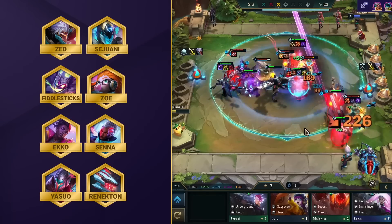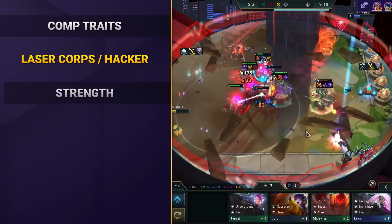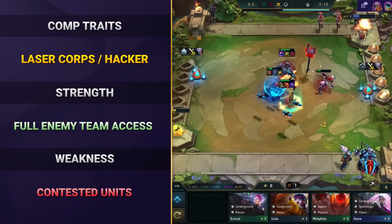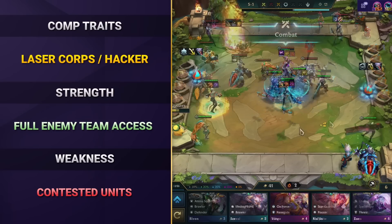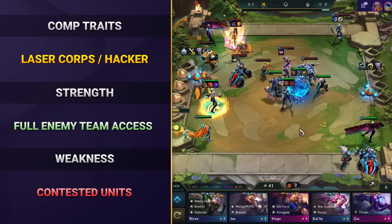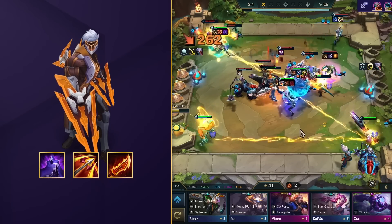Playing Laser Corpse from the get-go is one of the strongest starters in the game, so you want to level up at a regular pace whilst using Ash as your temporary item holder for Zed. Hit level 7 at the end of stage 3 and start your carry transition at the start of stage 4, by finding at least a copy of Zed and Sejuani. As Zed is where mostly the damage comes from, you want to focus the comp around him.